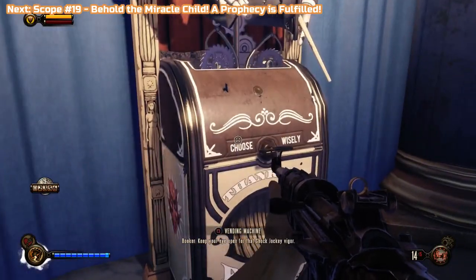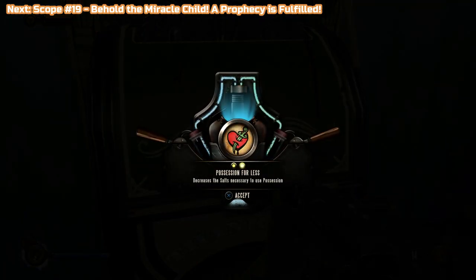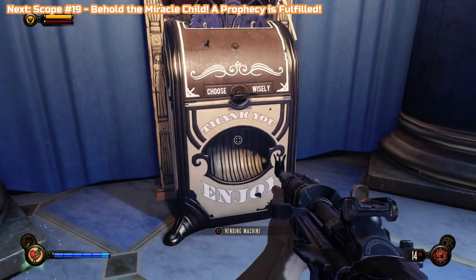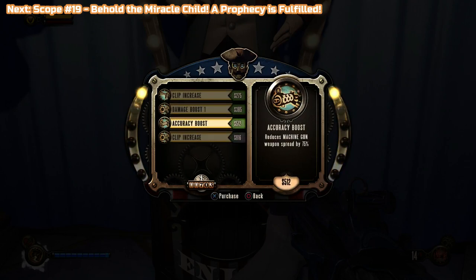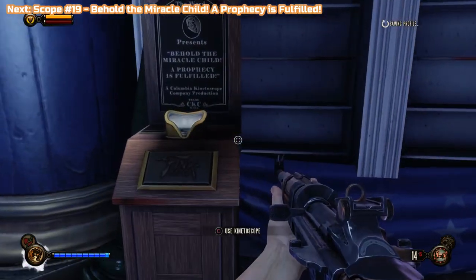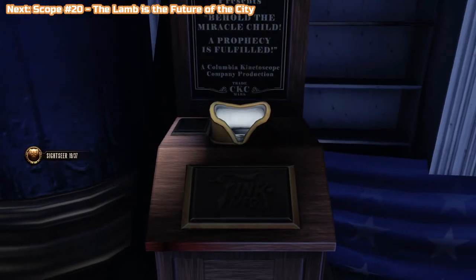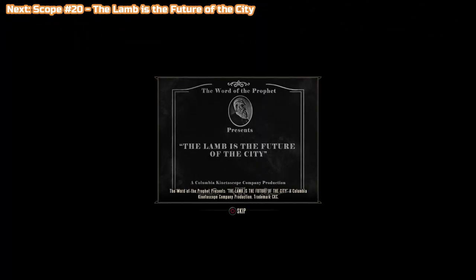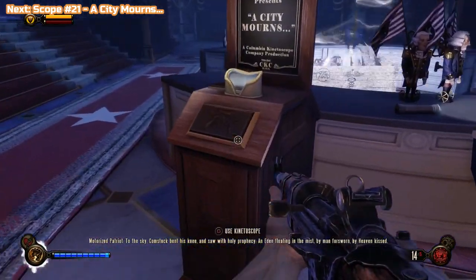Here is the Possession for Less upgrade — get this. It allows you to possess for less salt. I misspoke earlier — we're getting the Possession upgrade, not the Bucking Bronco upgrade right now. Possessed for Less is definitely worth having, and you can upgrade Bucking Bronco as well. Here are three kinetoscopes — there's one here, one next to it, and one in the next room. The one in the next room is actually at the very end of this video in a separate place. There are instances of them appearing again but don't rely on it.